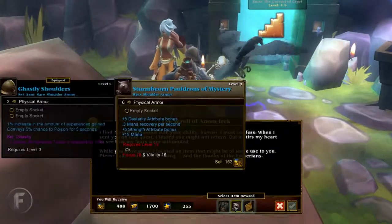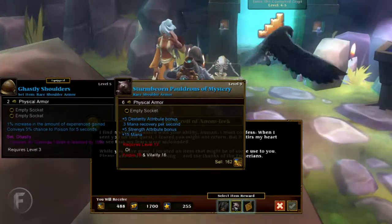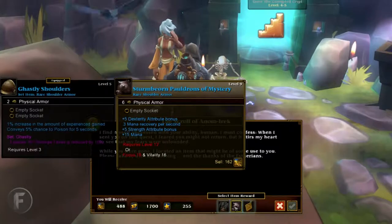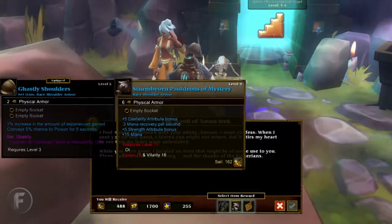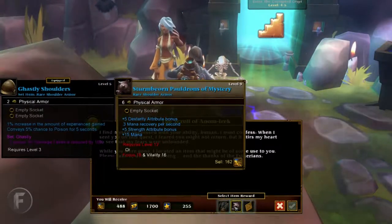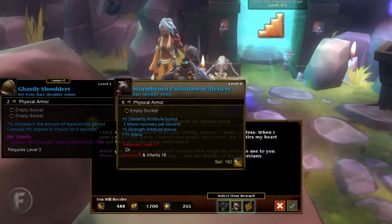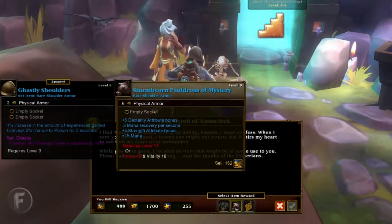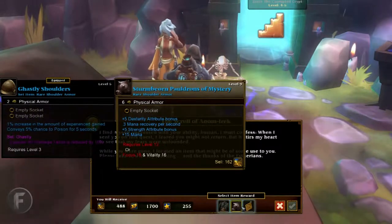What do I want? 0.3 mana recovery per second — that means I'd receive 3 mana every 10 seconds, pretty much. Which is not a lot, but it would help reduce the amount I need to use potions. It also gives me more mana, a strength bonus, and a dexterity bonus. Or I can give my pet plus 12 damage.